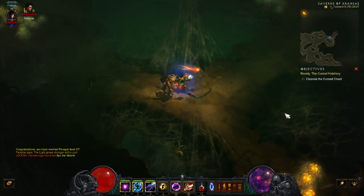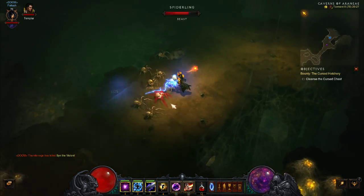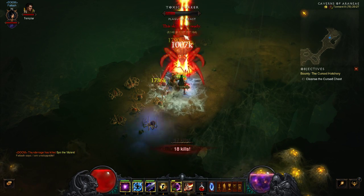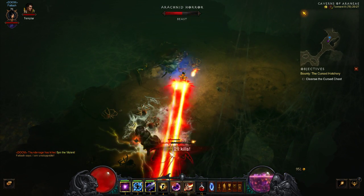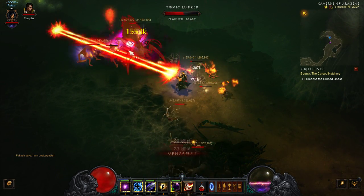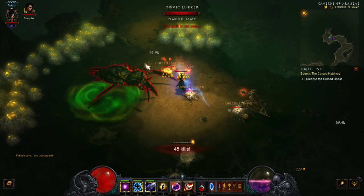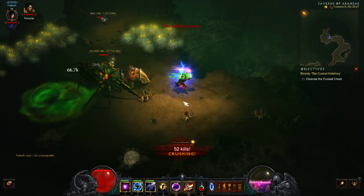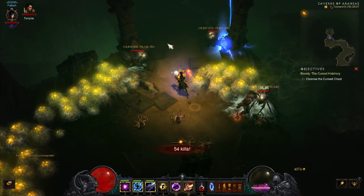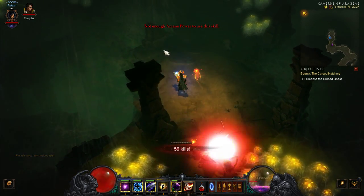So are we going this way or this way? Cursed chest is always a good one — a good number of kills, good amount of experience. Black hole on these — they almost die from the black hole just by themselves, that's how piddly they are. Good for extra kill streak experience though. Depending on the speed of this we might be able to get two entire bounty runs of Act 1 done tonight. I don't want to massively overbalance it in favour of one act or another, but while we're waiting for the Ring of Royal Grandeur it does make sense to take full advantage.